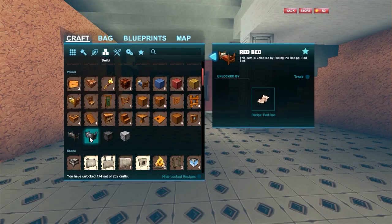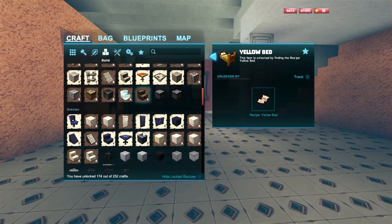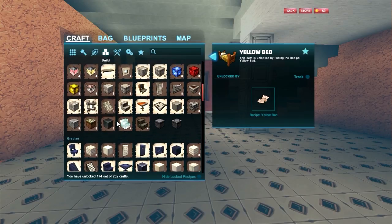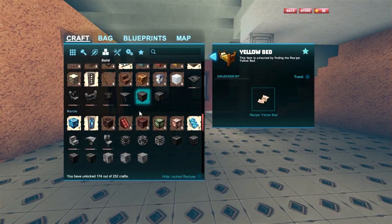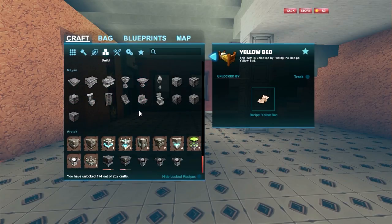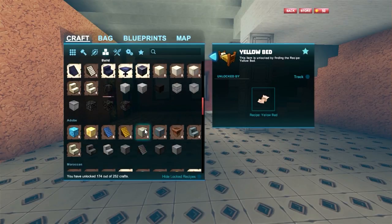I've got a couple beds I haven't unlocked yet — I haven't unlocked the red bed or the yellow bed, I have the blue. And if they're lit up like this, it lets you know that you have the components to build whatever that is.